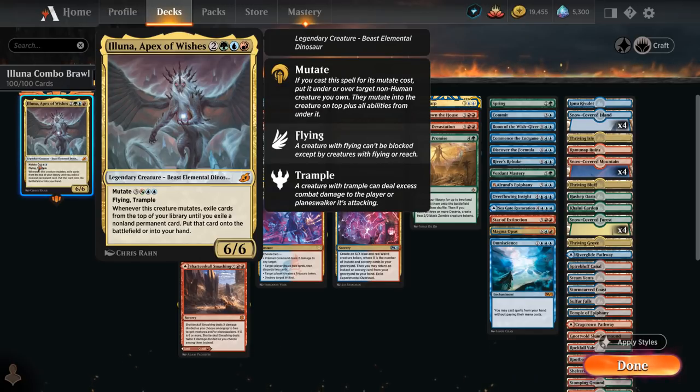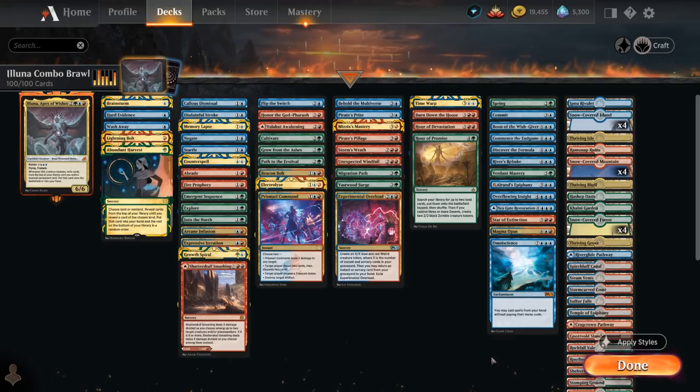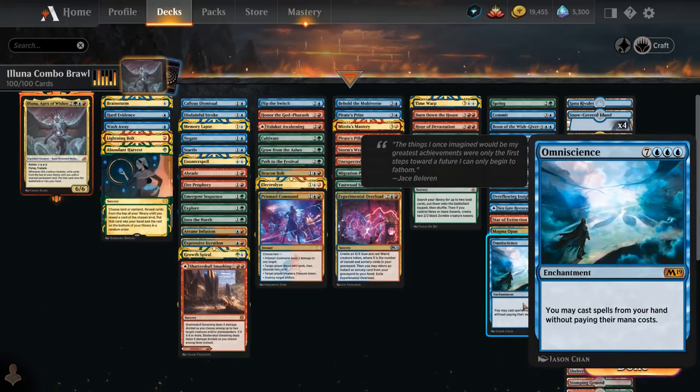Eluna doesn't have any mutate synergy in this deck. Instead, we're kind of cheating Omniscience into play as the only non-land permanent in our deck. So if we mutate Eluna onto one of the various creature tokens we can generate, we're guaranteed to find Omniscience — the 10-mana enchantment that lets us cast spells from our hand without paying their mana costs — so incredibly powerful in a deck that has a bunch of card draw, which this certainly does.